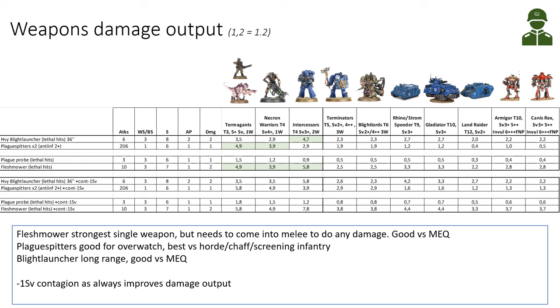Looking at the weapons' damage output across all four weapons and a variety of targets, the numbers in the table indicate expected damage. For example, the Heavy Blight Launcher shooting at Necron Warriors would do 2.9 wounds — basically three Necron Warriors killed — and 4.7 Intercessors. The Plague Speeders have an advantage over the Heavy Blight Launcher against chaff horde-type infantry, while the Heavy Blight Launcher is better against Intercessors, Terminators, and vehicles. The Plague Speeders are basically an anti-infantry weapon — not efficient against enemy vehicles. The Plague Probe does little melee damage, roughly half a wound on a Rhino.